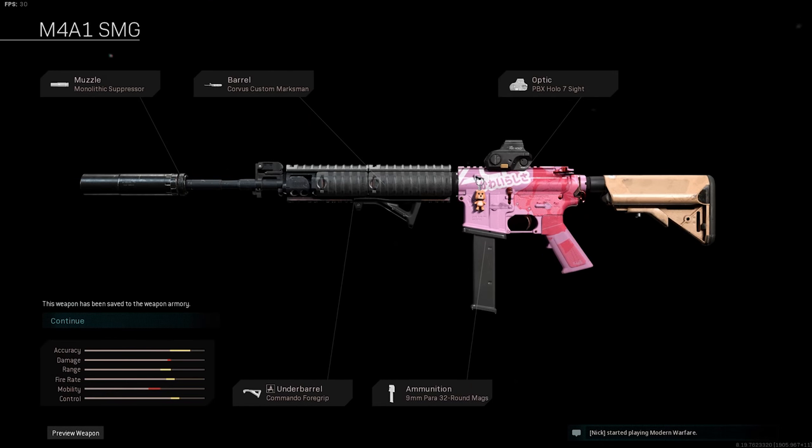As far as my M4A1 goes, we use different attachments and also the gunsmith customs to make the gun look a little different. We have a monolithic suppressor, a Corvus custom marksman barrel. I didn't use the pink one because I didn't want to stick out too much, but I still wanted that pink to kind of brighten it up a little bit. We have a PBX Holo 7 optic sight, which I've been really enjoying lately - it's a slapper. We have the 9mm Para SMG rounds, which hold 32 rounds in the magazine instead of 30, 50, 60, or 10 with the SOCOM rounds. And then we have the commando foregrip under barrel.